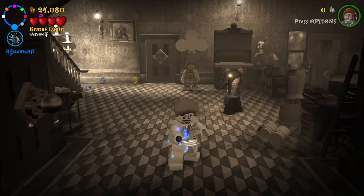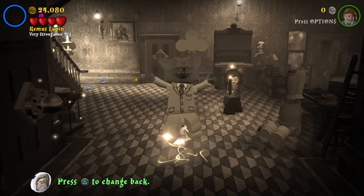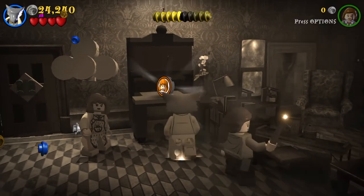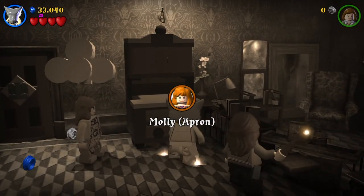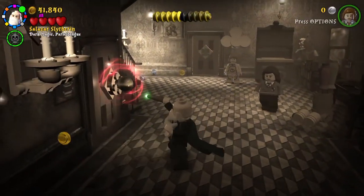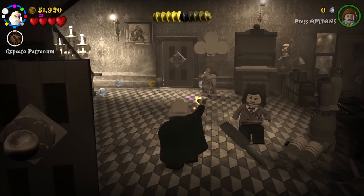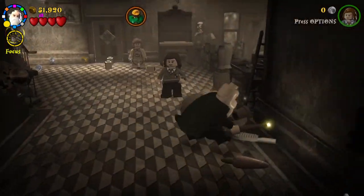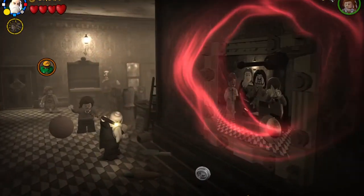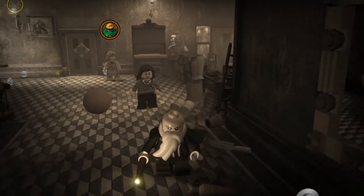Now get your strong character out, turn into the werewolf, and pull it. Here is your second character. Turn back to a character that can use magic and also has Focus. Hit that spell — come on. Give us the dough handle. Thank you very much.